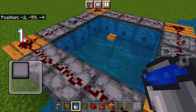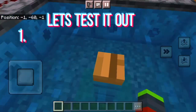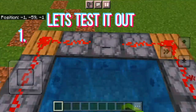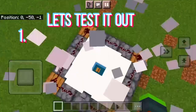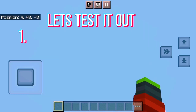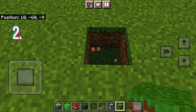Now put the TNT in. I'm going to test it out — there's the button. Ready? This is going to go high! Three, two, one — oh my gosh, we're still going up! Alright, we're coming down now. Geez, that went high!